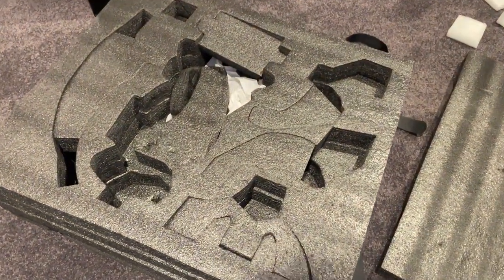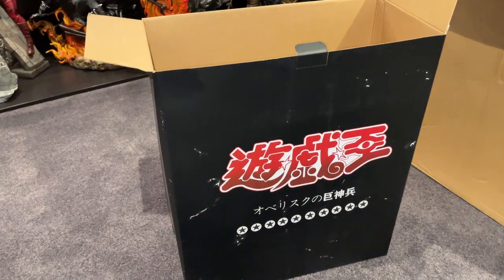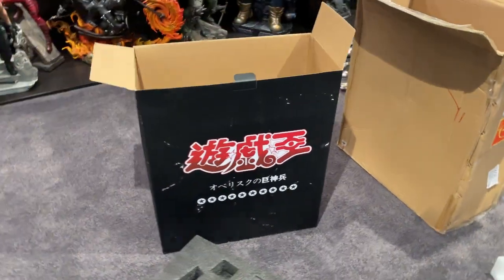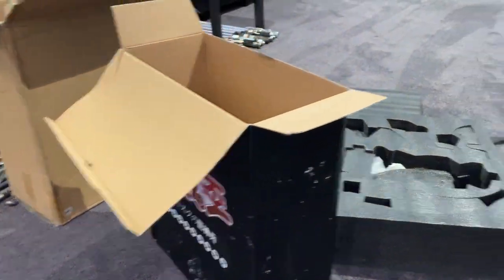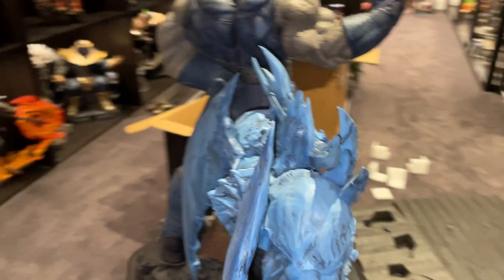Arse Studios. So it comes in this type box — a foam box — with full-on another-language writing, and a crappy shipper box. That's pretty much it. So yeah, there you have Arse Studios Obelisk.